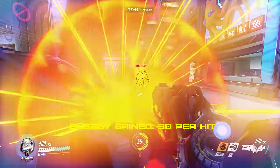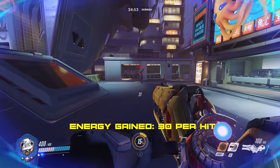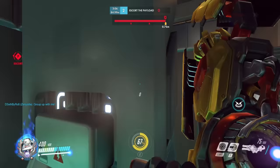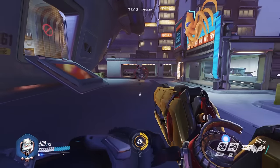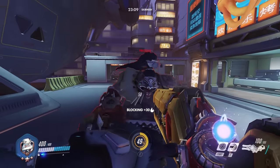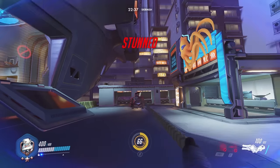Pharah and Hanzo both give you the same amount of energy as Junkrat does, but you want to try to absorb Junkrat's shots whenever you can, because after he's launched the grenades he has no control over them. It's really easy for Pharah and Hanzo to stop shooting at you once they've seen your shields go up. Junkrat, on the other hand, can't stop firing his grenades after he's launched them. Against a Roadhog, there's a window of opportunity to shield right as he hooks you — once you do that, you'll most likely gain 50 energy, unless you're playing against a good Roadhog.